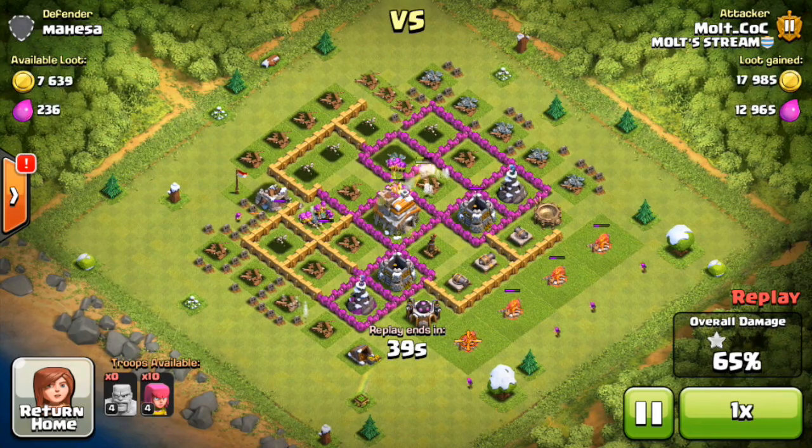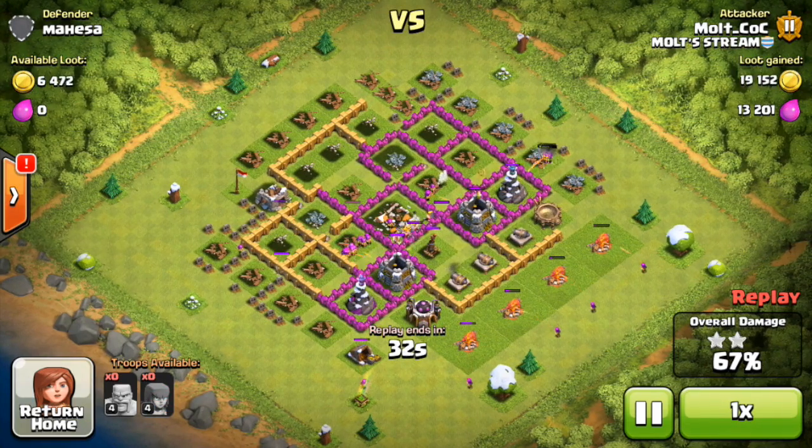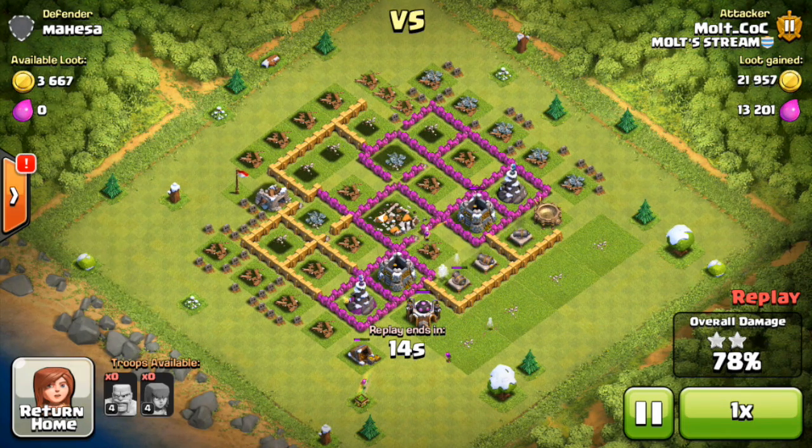We're right in the middle, about to take out the town hall and get ourselves more trophies. The reason we're pushing is not for the sake of pushing, but because I really want to get up and find some dark elixir so we can get our Barbarian King. I don't have him yet — I've got 2,000 dark elixir and I need a lot more to get my king, so that is definitely going to be a challenge. We've gotten 78% of the base right here, so I'm just going to let this little archer in the bottom corner finish off this gold mine and then we're moving on to the very next raid.